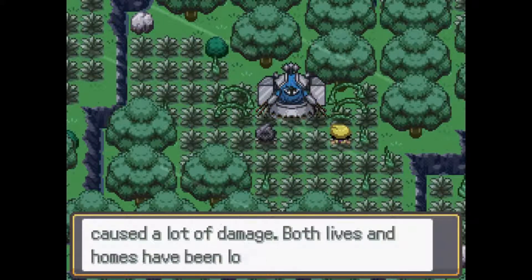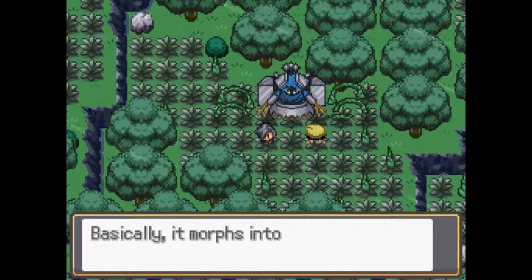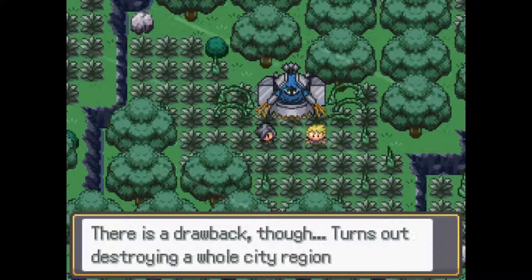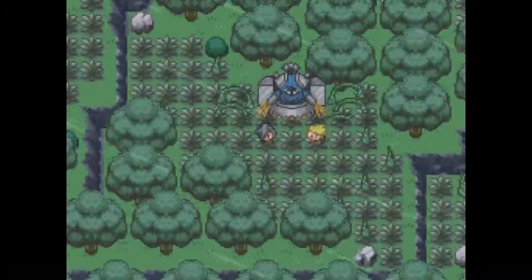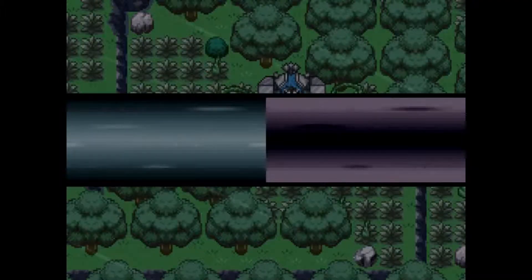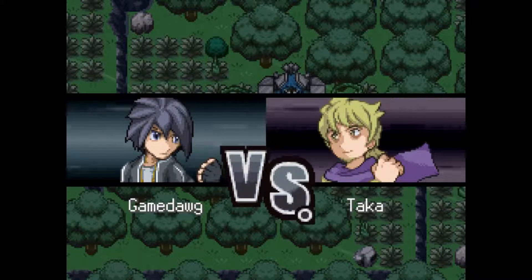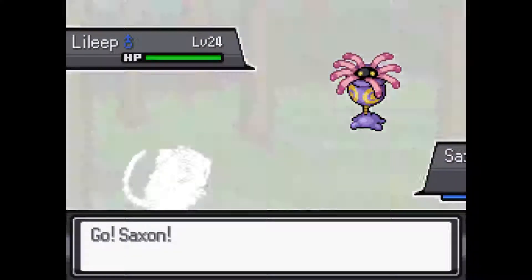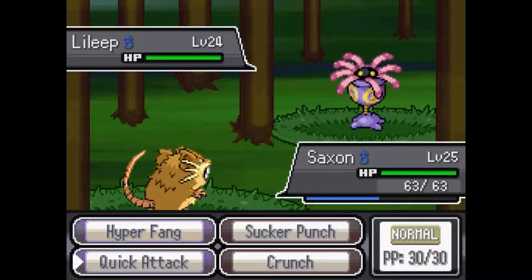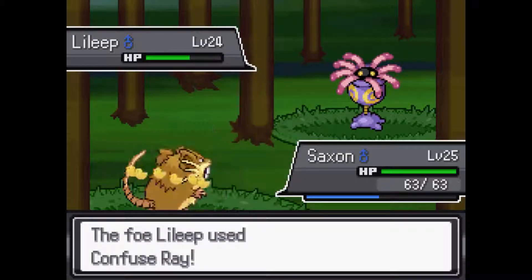Did I put the right Pokemon up front? I don't think I did. That's gonna be a very big missed opportunity. Okay, we gotta — actually wait, that was dumb. Okay whatever, let's actually fight this guy. Hopefully I can salvage this. Yeah, I started with Spirit up front — I don't want that, I want to start with Saxon again. Okay, this guy's gonna get a lot of free damage on my Raticate, unfortunately. He's gonna start with Lileep again. That's good — let's go for Crunch, because Crunch does a considerable amount of damage. That's like a borderline three-hit kill right there.